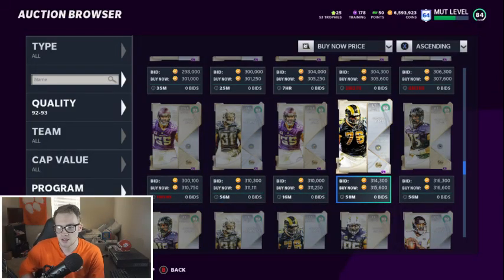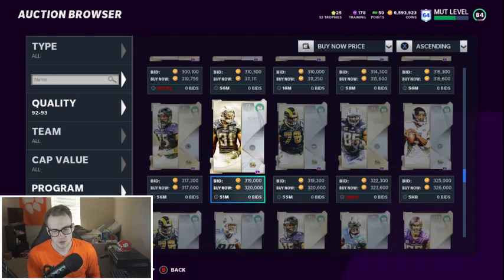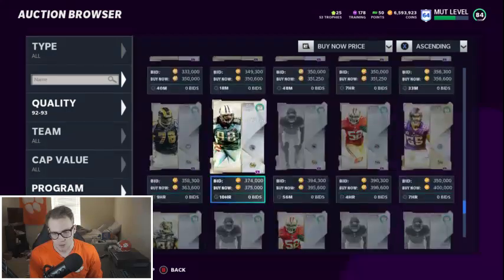Antonio Cromartie — he's solid, don't get me wrong. He's a good cornerback, and if he goes on your theme teams he's amazing — really good corner. But there's a way better corner coming up. Don't pick any of the offensive linemen.